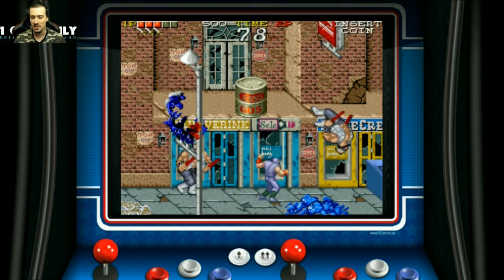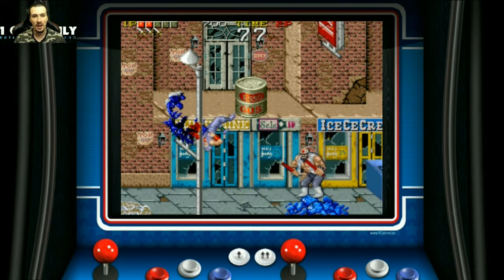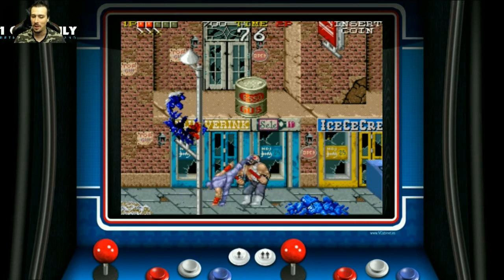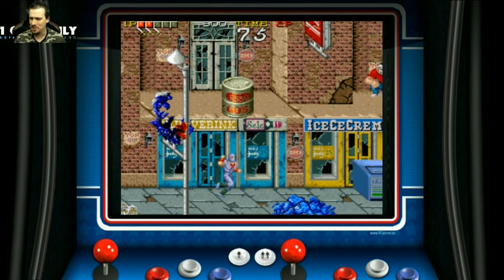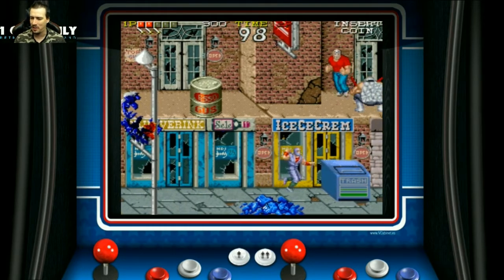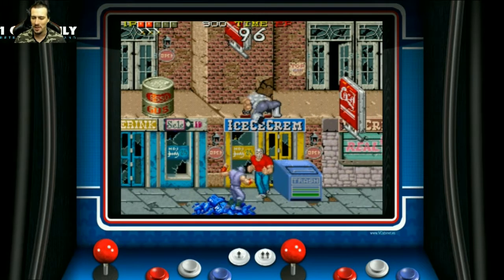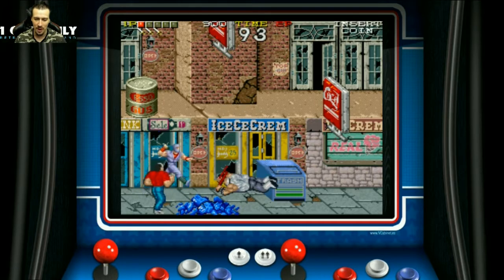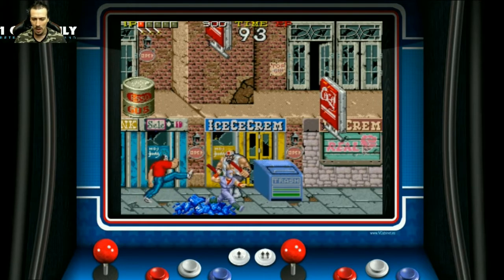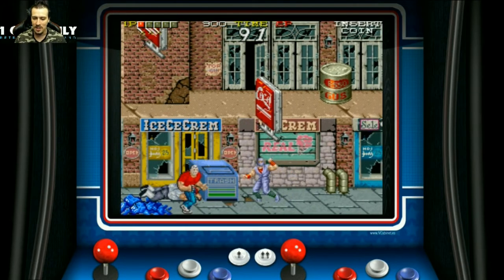I've got the difficulty adjusted to really easy — extra health, extra lives, everything — and even with this setting I'm not gonna last that long. The hit detection in this game is incredibly unforgiving. More often than not, unless you're in perfect position, the enemies are always going to be able to hit you before you hit them, and it's incredibly frustrating.